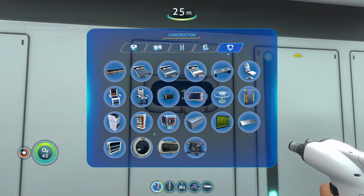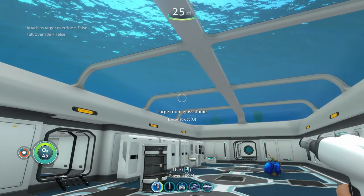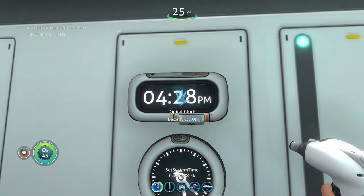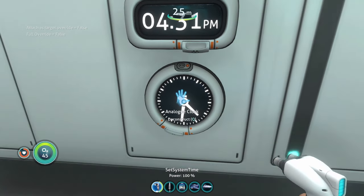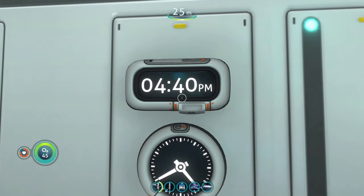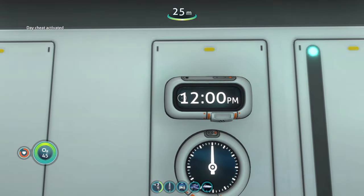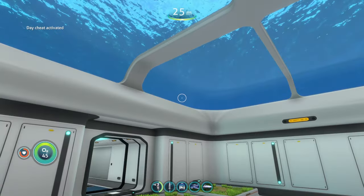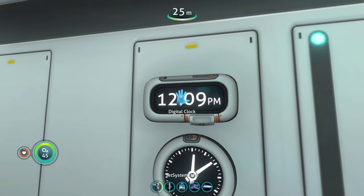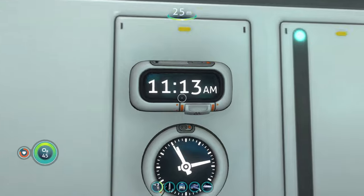You can build both clocks in your regular base and also in your cyclops and other vehicles. There are two cool things about these clocks. First, the clock shows the time in your Subnautica game — you can reset it back to 12. If you click the clock, it switches to real life time.